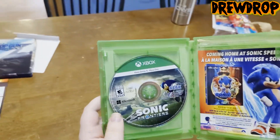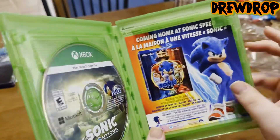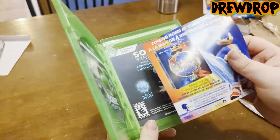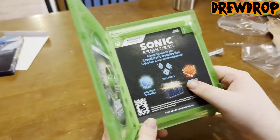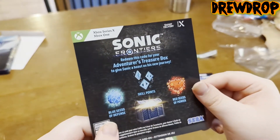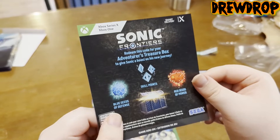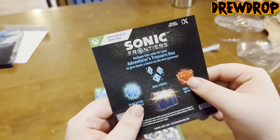Here's the game disc on the left right there. Looks really cool. And then you got an ad for the Sonic Movie 2, because it's awesome — it's the GOAT. And then we have the code here for the pre-order bonus, which is a Sonic Frontiers Adventures Treasure Box. It comes with blue seeds of defense, red seeds of power, and some skill points.